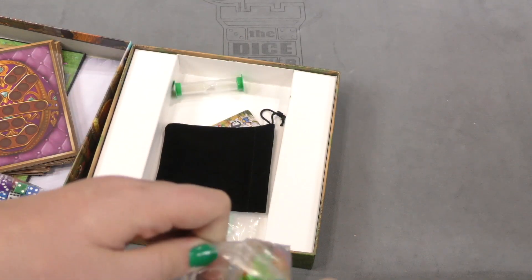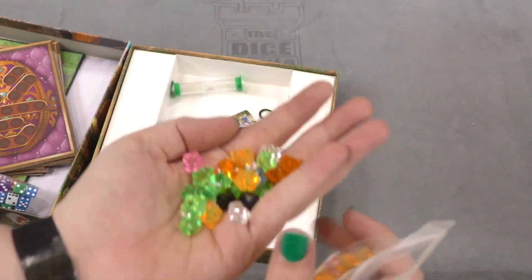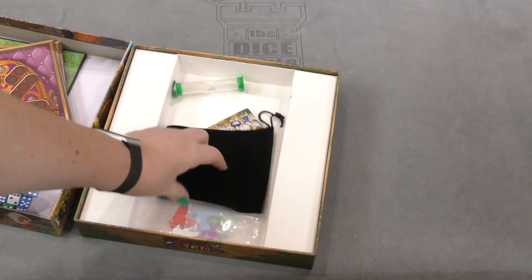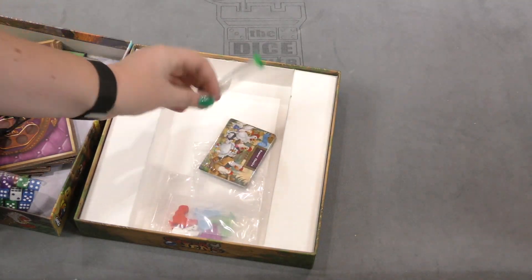And then here we got the jewels that you're putting on your Easter eggs. Ooh, look at that — look at all the shiny different jewels, pretty! In the back of the bag here we got a little black bag meant for something.